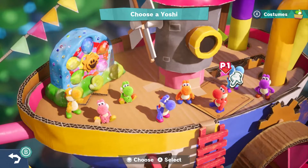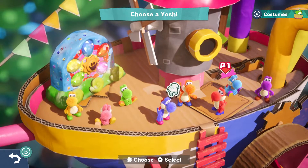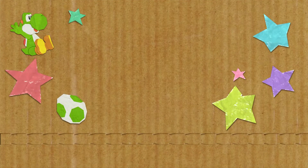Hey guys, welcome back to Yoshi's Crafted World on Switch. Last time we beat the game — it's Red Yoshi — we beat Baby Bowser and unlocked a special world, which means it's time to go full circle back to my favorite Yoshi. Yellow Yoshi with his green shoes.